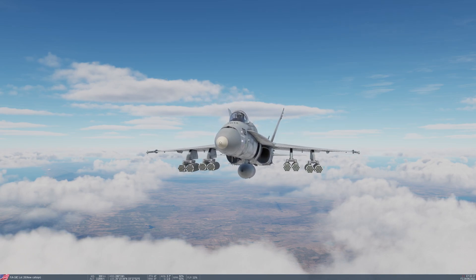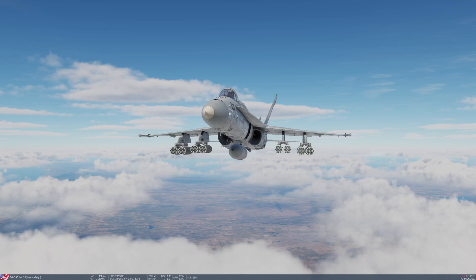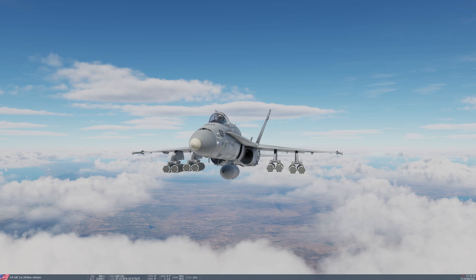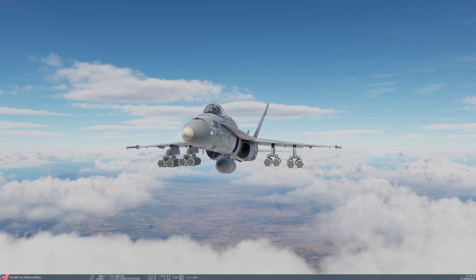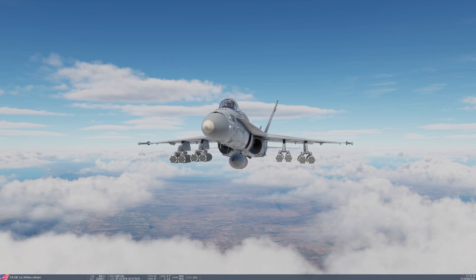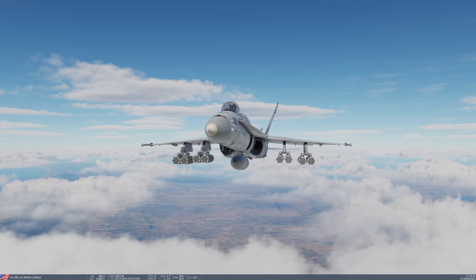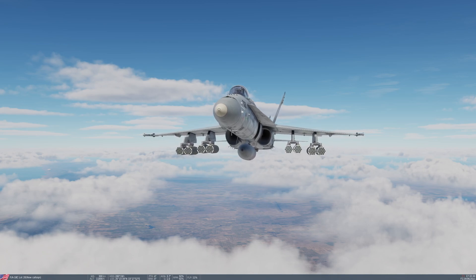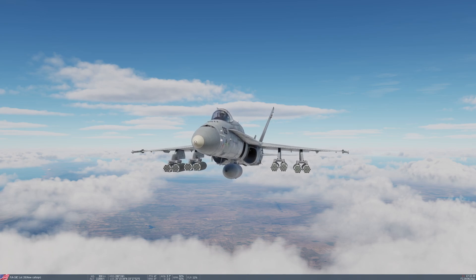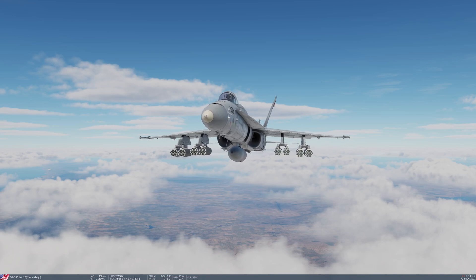As far as the pods go, you actually have three different types that you can carry. There is the LAU-10 series — these allow carriage of four rockets of the 127mm Zuni type. We also have the LAU-61, which is actually what you see here; those carry 19 2.75-inch Hydra rockets. And finally, it's possible to carry the LAU-68, which allows carriage of seven of the same 2.75-inch Hydra rockets. I've gone for the maximum configuration, just for fun.